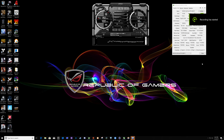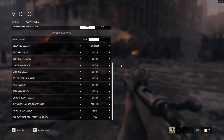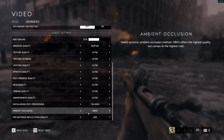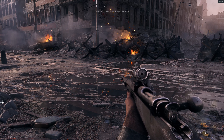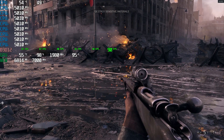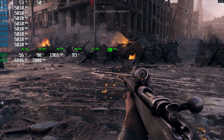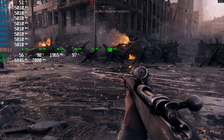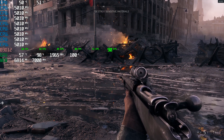I'm back with the 2080 Ti, as you guys can see, and we're going to hop right back into it. Right now DXR is on low, everything else is Ultra, same as yesterday. Let's hop right back into that spot and start the benchmark. This is DXR low, 1440p Ultra, and we are seeing an average of 83 in this scene.